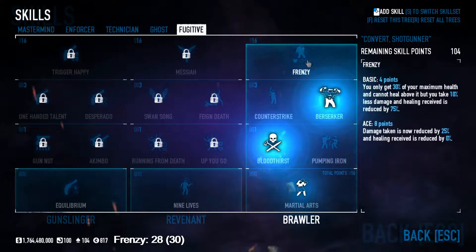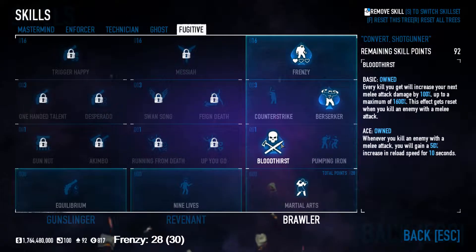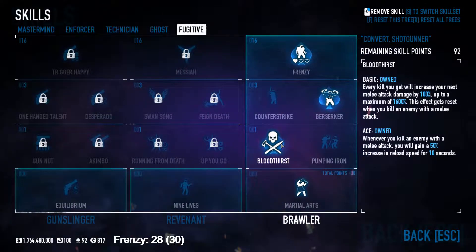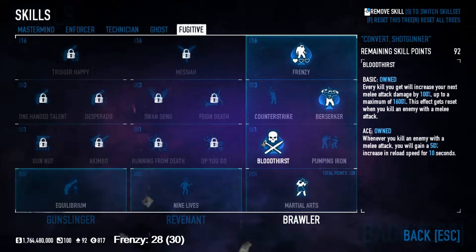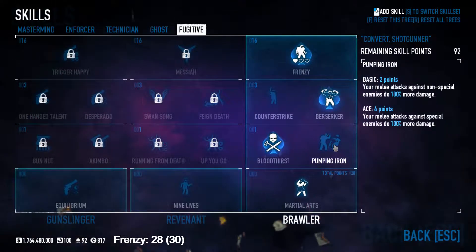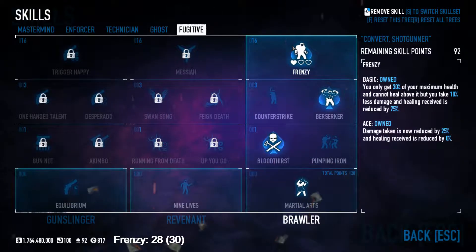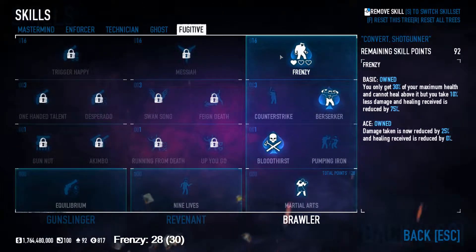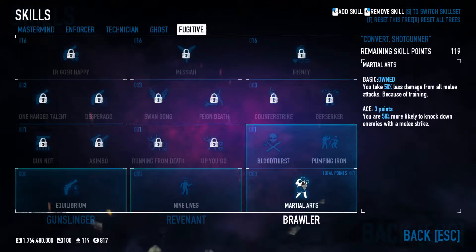Then we've got the Frenzy package. I much prefer Bloodthirst to Pumping Iron — there's a lot of good things you can do with it. There's actually some dozer cheese where you can accumulate thousands of damage over and over again, not actually killing it, then kill it with your primary gun and keep all the Bloodthirst stacks because you lose all the stacks on the kill. You're definitely going to get more damage than you would with Pumping Iron. Counterstrike is alright aced, but I'd say Berserker is much, much better. You only really ever want Frenzy if you're running anarchist with a lightweight ballistic vest.